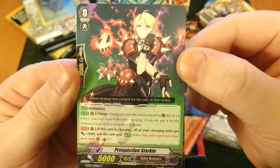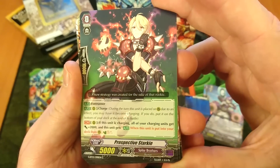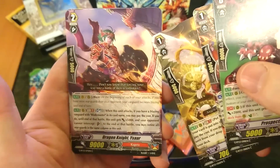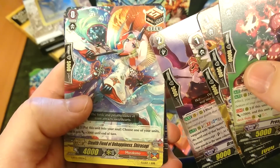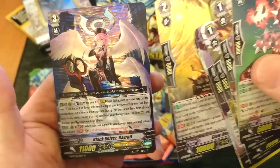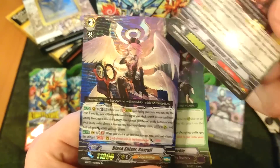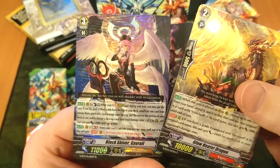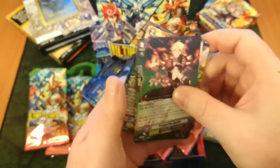For a second there I thought that was the guy from Full Metal Alchemist — if this was Weiss Schwartz, it might have been, actually. Prospective Starkey. I love the art on these cards. Getting close to the end here: Stealth Fiend of Unhappiness Shirasagi, Glow Heater Dragon, and the Black Shiver. I ran a quick search and this card is about $4 to $5 — the Black Shiver. This character's art looks almost exactly like two or three other cards with similar names, like the Black Shock, for example. But the Black Shiver is worth close to $5. Good looking card, I like it.